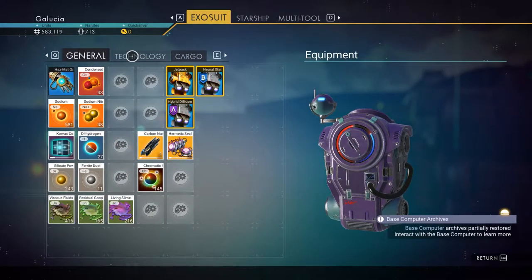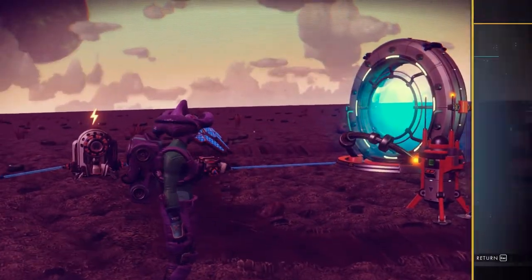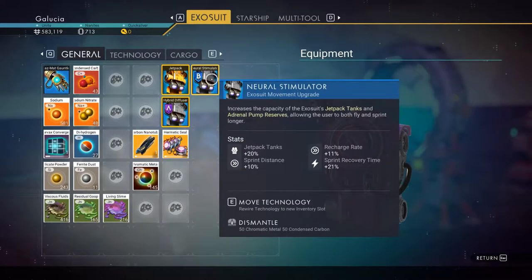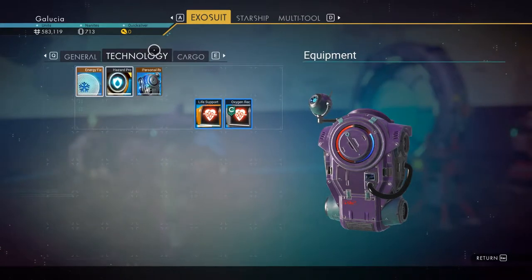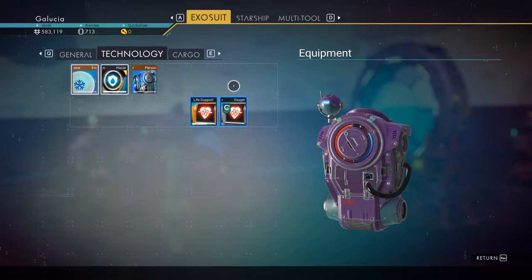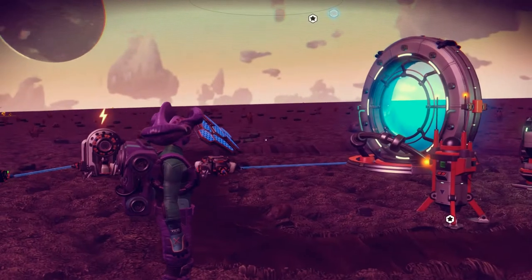Oh it's a solar panel — I was like, what the hell is making that noise! For the exosuit, I installed the class B module that we unlocked in the place, so we should have a little bit more ability. I installed the hazmat gauntlet and the personal refiner, so now we can refine stuff on the move. All of that was super useful. I forgot to install my advanced mining laser though, and I used all my wiring.